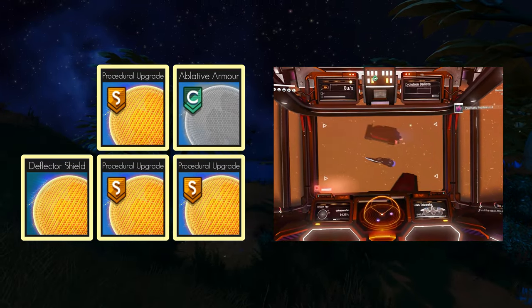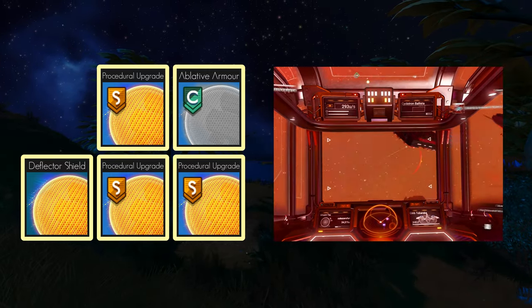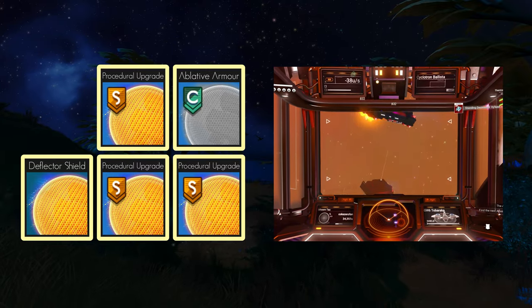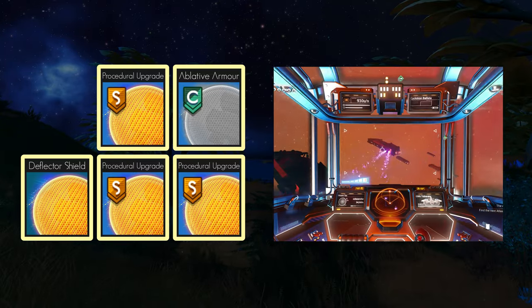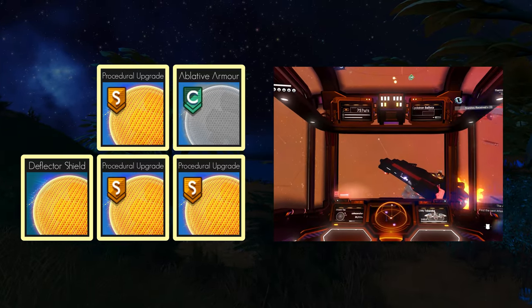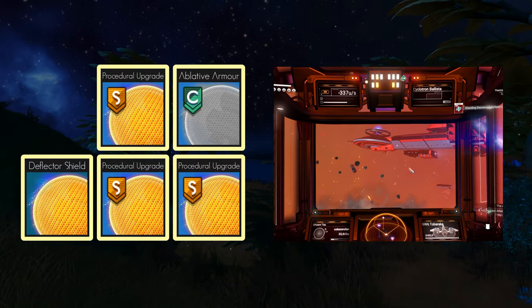Next big player is the Shields. S-Class upgrades for shields are always the same value, so any 3 will do — just install them and put them into a cube with your ablative armour, as they give each other greater bonuses, then touch any of the S-Class upgrades with the main shield module. Shields are important here as for raiding you will be largely ignoring enemies and just tanking any damage.